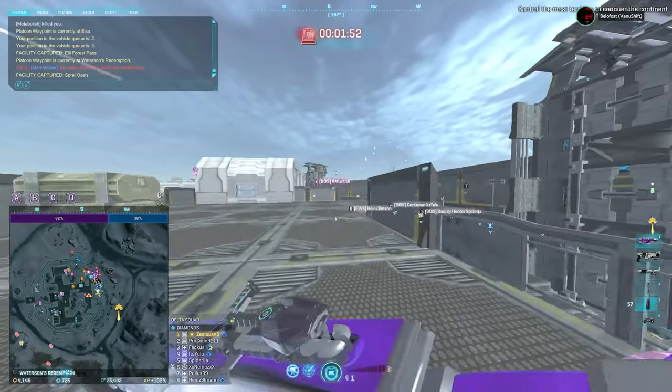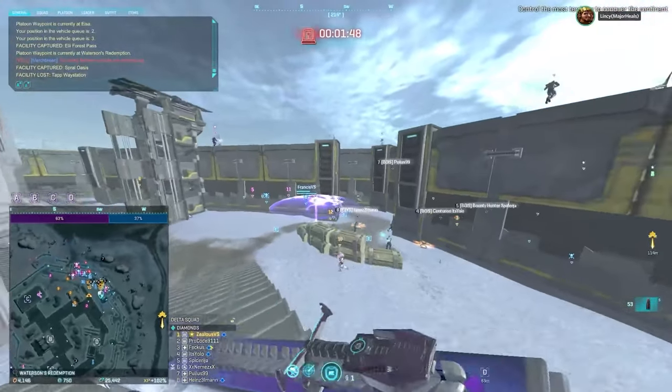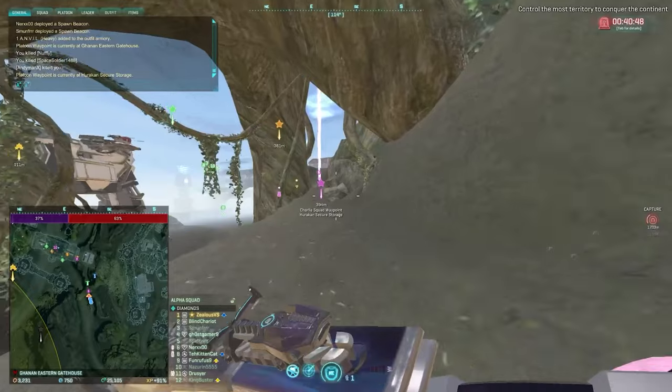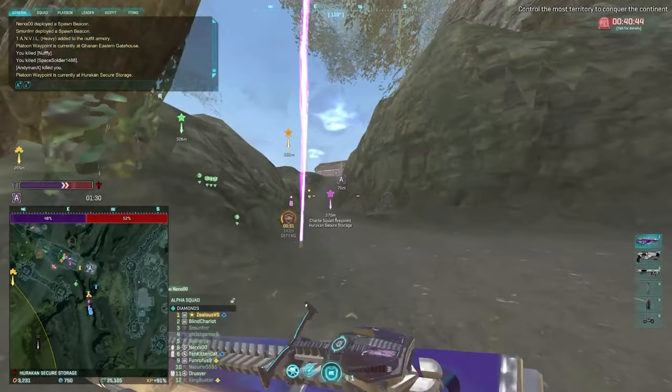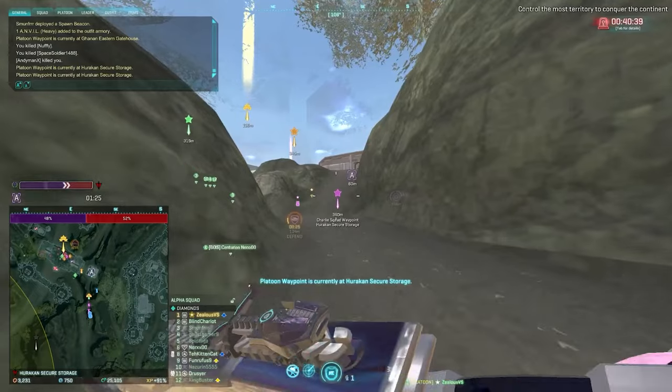Generally speaking, it's a really good idea to activate your shield as quickly as possible whenever possible. If you get more advanced you might want to wait until you've lost your traditional shield before activating your overshield, but that's more nuanced and sometimes it will mess you up. Also, headshots do two times more damage, so headshots are always useful to land on Heavy Assault.